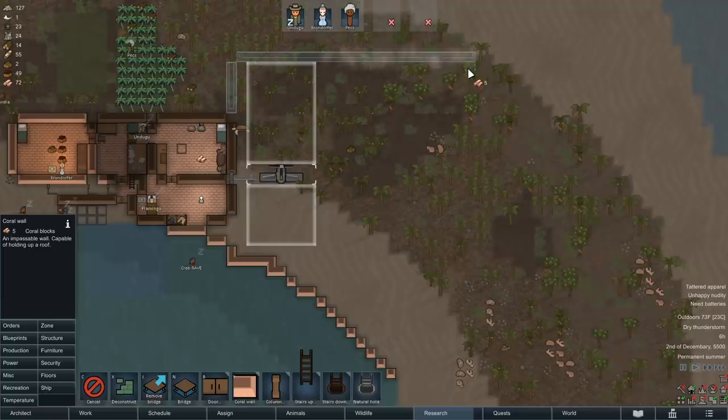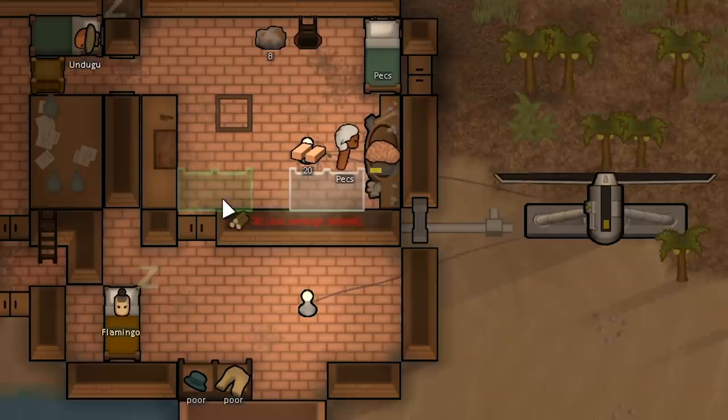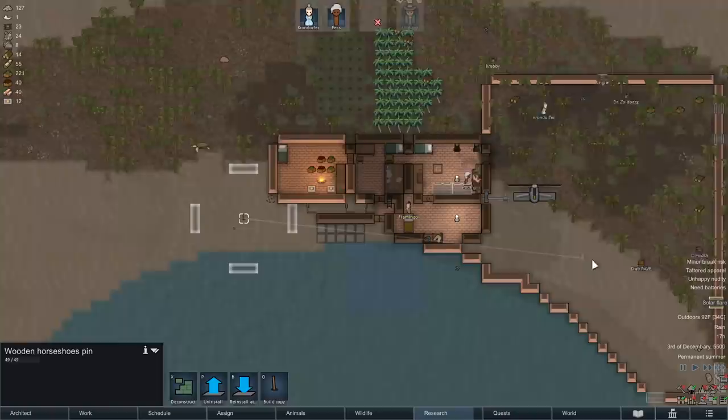We can start to expand our coral wall to encompass more of the island - claim more land. It's starting to remind me more and more of Cuba. I love Cuba. The next trick will be to add shelves so that the room doesn't get so ugly, so we can efficiently cut stone blocks without having to go up and down the stairs all the time. After an absurd amount of resistance lowering, Flamingo's perhaps ready to join us soon.